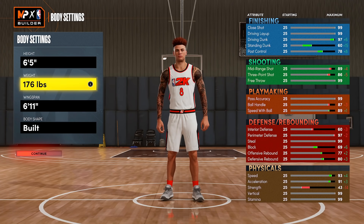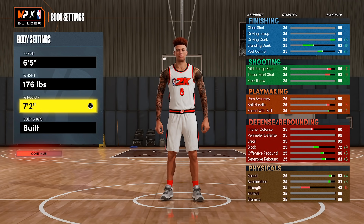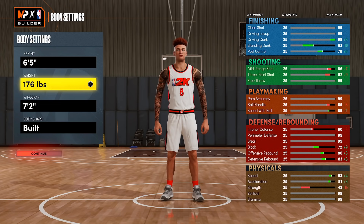Just to show the differences: I was at 6'11 wingspan with a weight that had 97 perimeter defense and 80 for max defensive rebound. What we're going to do is up the wingspan to 7'2, which gives us really good rebound ratings and maxes out the block and all types of stats. In general, having a longer wingspan does contribute to something.